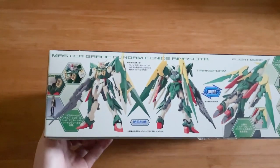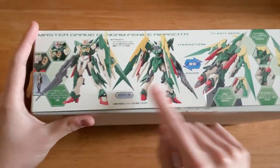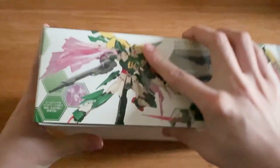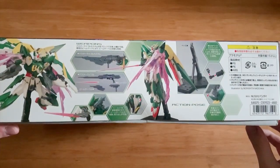Let's pick it up and look at the sides. On the first side we have a description of the mobile suit itself, and then MS mode, MA mode, transformation, and detailed specs. On the other side we have the weapons and accessories. They also mentioned that a stand is included in the kit.